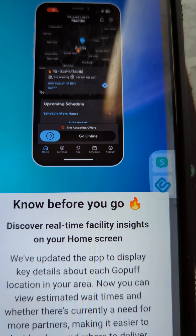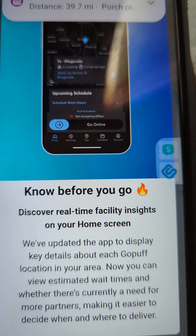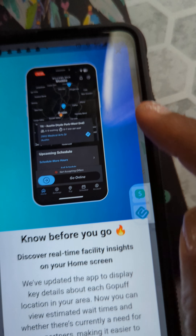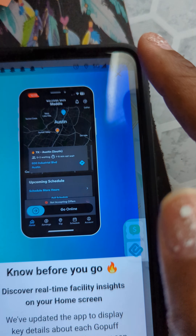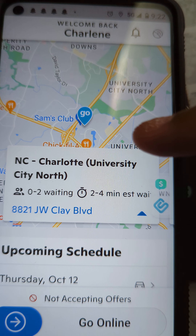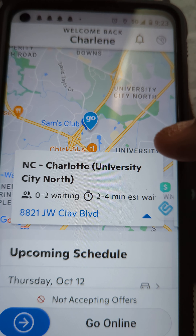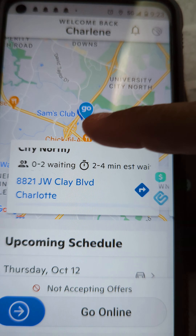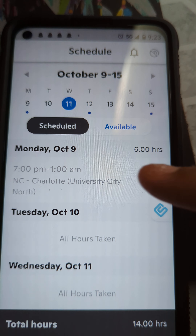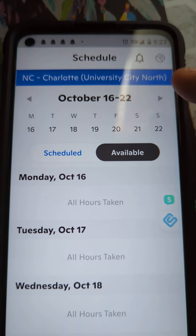Okay, so it says 'Go discover real-time facility insights on your home screen.' So you can see wait times — but what does that matter? You still can't select to take an order. Let's see here... okay, so two to four minutes estimated wait time. What does that mean?